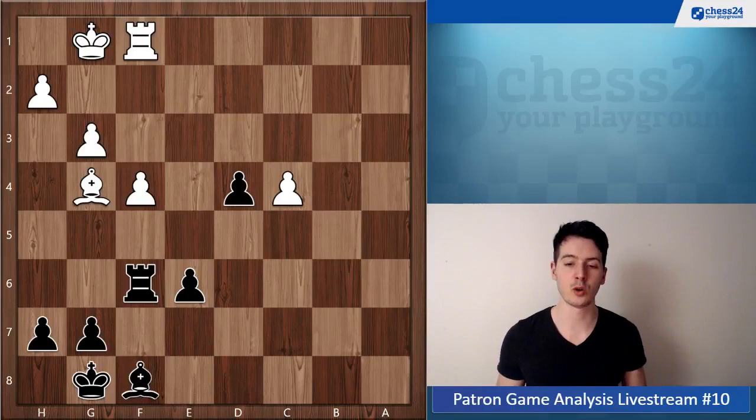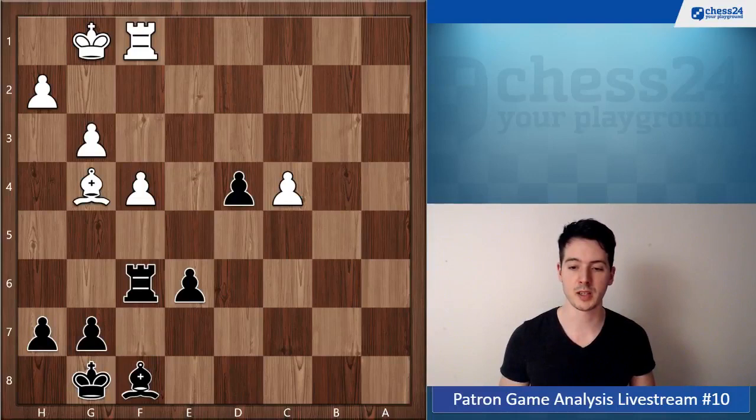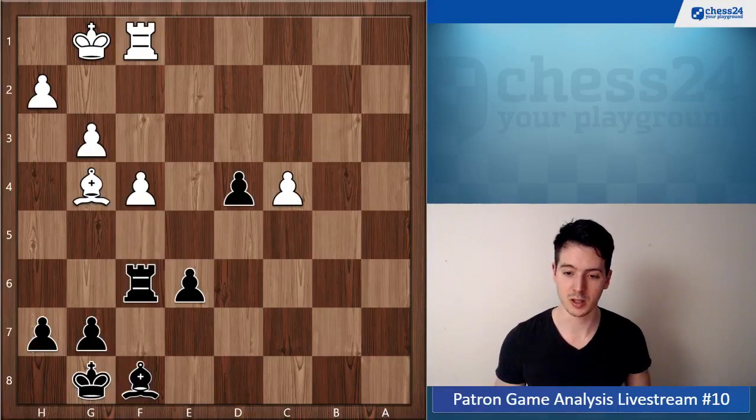Since you're only one pawn down, maybe you were thinking this is just a draw — but it matters a lot where those pawns are. The more passed pawns your opponent has, the worse it is for you, because with passed pawns he creates winning chances and his bishop can always stop your pawns. One needs to keep that in mind.